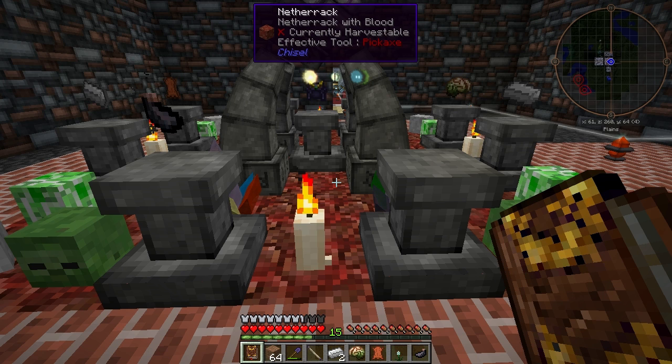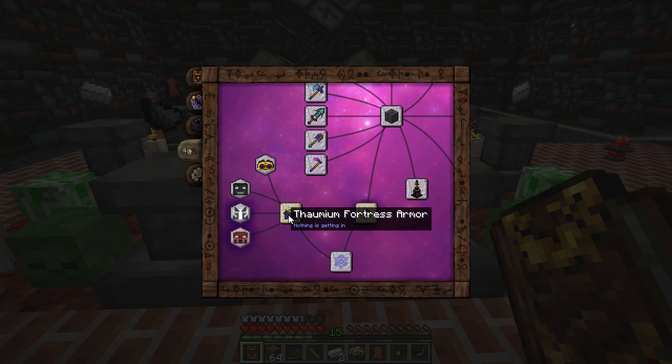Welcome back to Thaumcraft Quick. In this episode, we'll discuss faceplates and the Helm of Revealing. You can find them all on the Artifice tab next to Thaumium Fortress Armor. There are three different faceplates for your helmet, though you can only add one at a time.